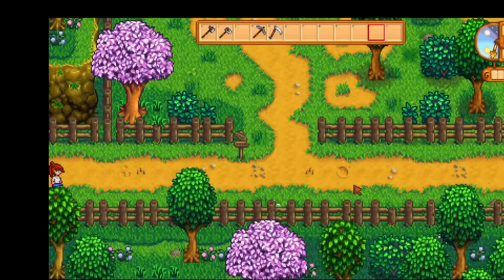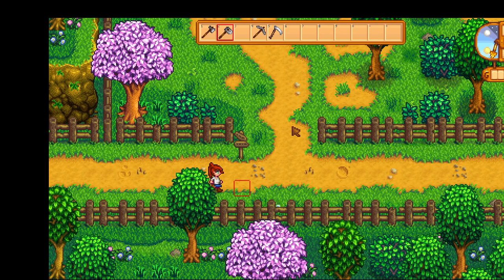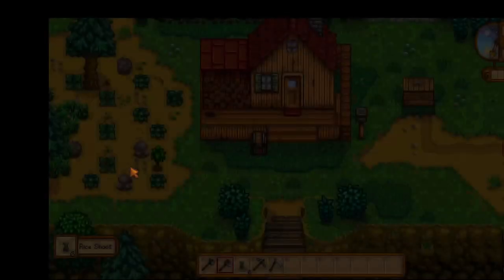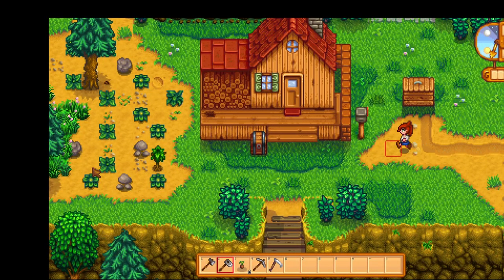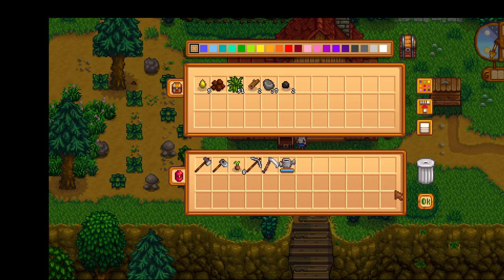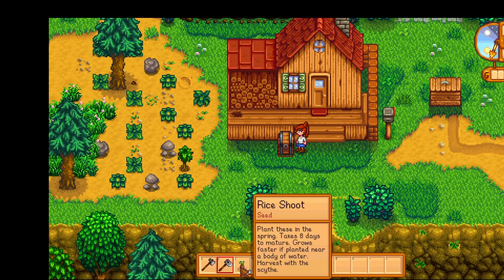We've got to find something to eat somewhere. See these little wiggly things? A rice shoot — we need to go plant that. More rice shoots! That's worth going back to plant, isn't it? Let's get our watering can. It says: plant these in the spring, takes eight days to mature, grows faster if planted near a body of water. Harvest with the scythe.